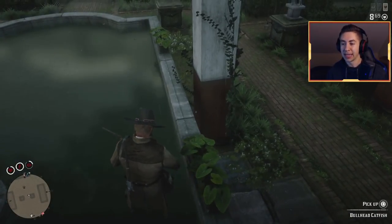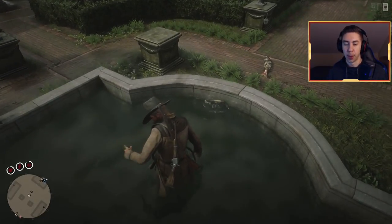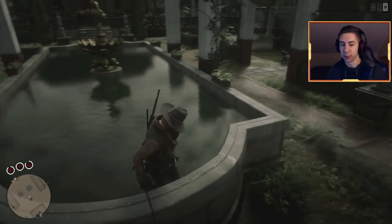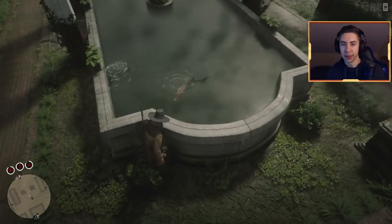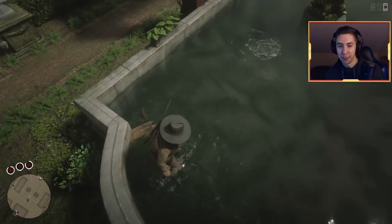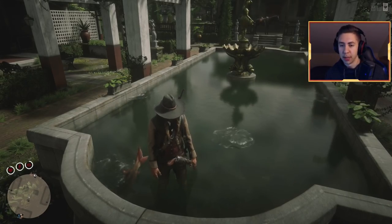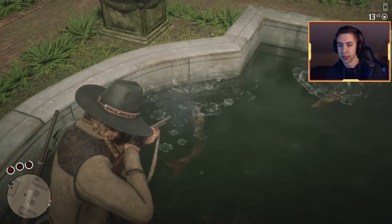Oh, we got a bullhead catfish — so that's another type of fish. Looks like we have a lot of catfish spawning in this time. Once you get one type of fish it usually sticks to that type — maybe that's why we got three sturgeons in one go. Also, once you clear it out — look, we got another sturgeon, this is insane! I noticed once it runs out of fish, literally just hop out, run to the other end, and they appear at the opposite end — another way to do it if you don't feel like taking out your fishing rod.